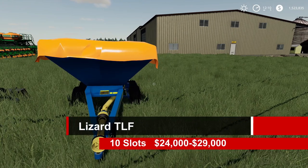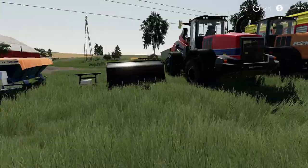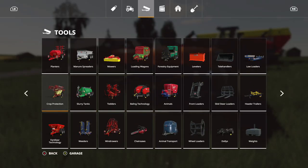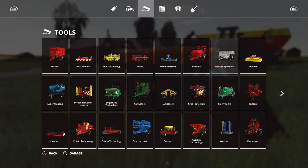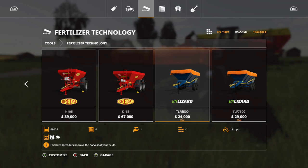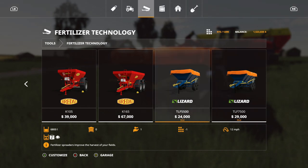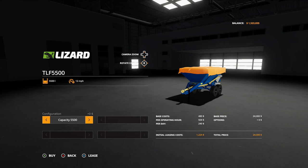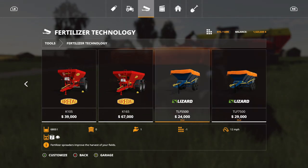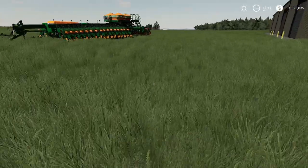Next is the Lizard TLF — 10 slots, $24,000 for the smaller one and $29,000 for the bigger one. You can find these under fertilizer technology. The small one holds up to 6,800 liters and the larger one holds up to 8,800 liters. You can spread fertilizer or lime with these. Capacity options are 7,500 or 8,800 for the big one, and 5,500 or 6,800 for the small one. I really like these covers.